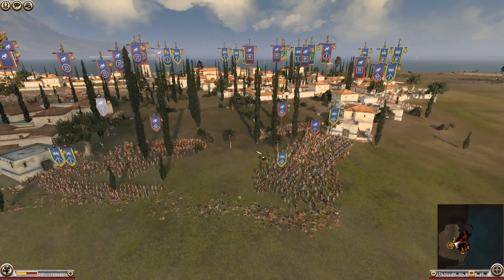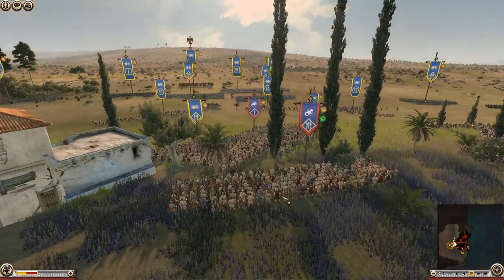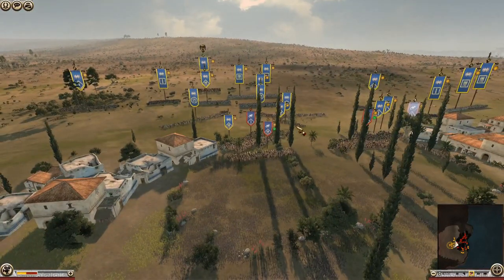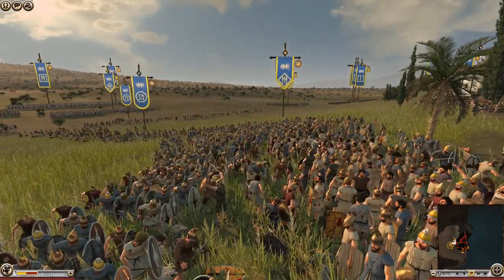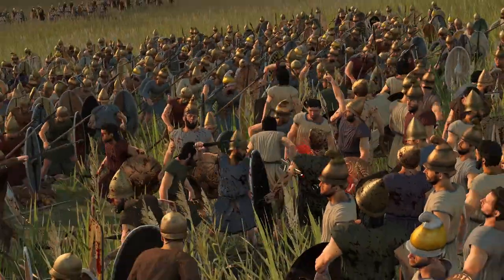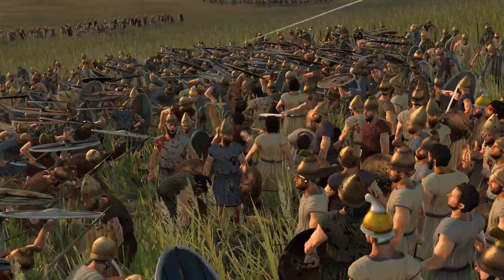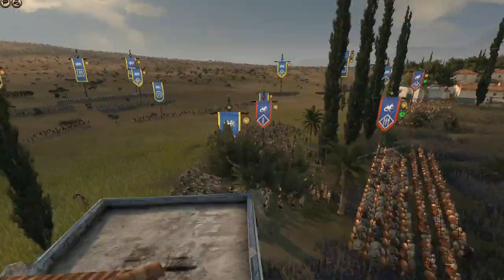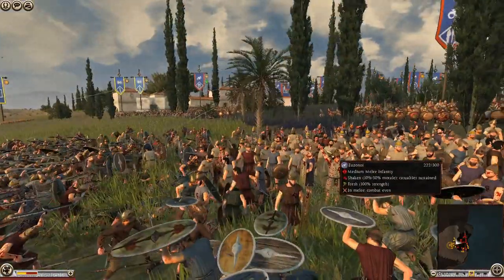They push through and need to get through this gap. These units are engaged, and if you want to try and sneak through this gap with maybe a sword unit — one of these elite swords might be a good idea. There's a bloody battle going on down here. I keep looking and thinking — is anyone actually fighting? There were somebody in the front lines just looking at each other a little bit.